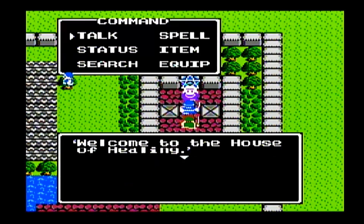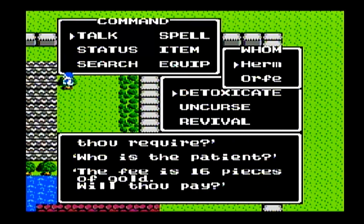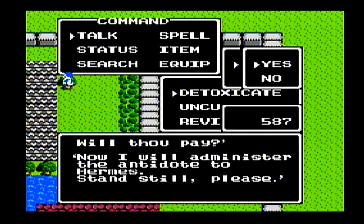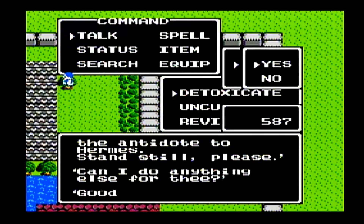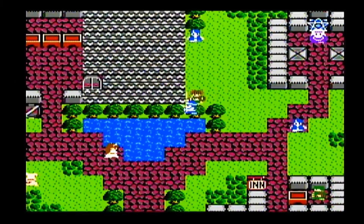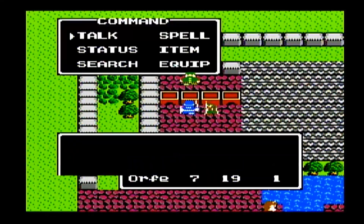Here's the clinic. Detoxification costs twice as much as an antidote herb, so it's cheaper to always buy an antidote herb and just use it, but it might not be time-efficient. If you don't have the inventory space, you're going to have to use the detox clinic.